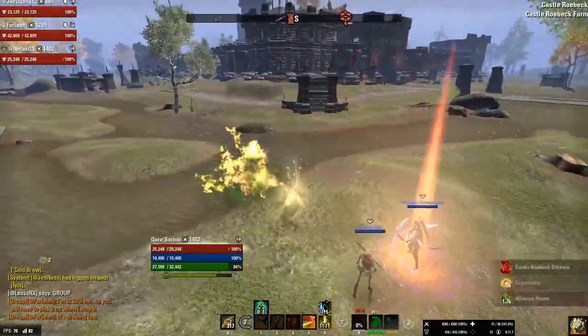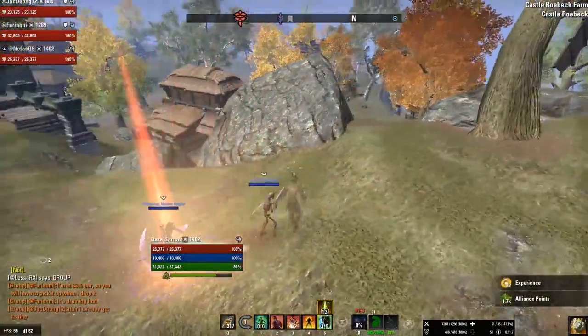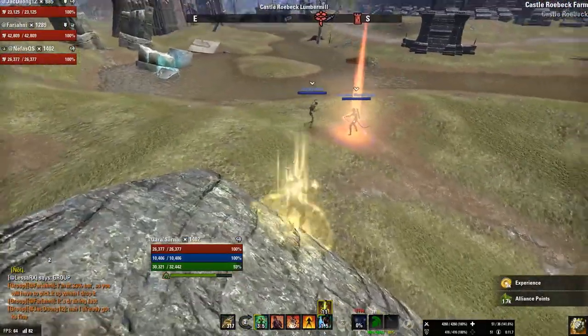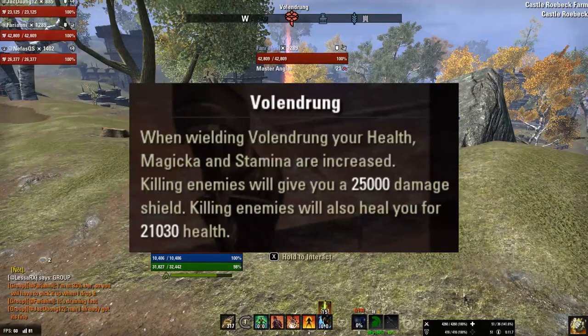You can also use the transitus shrines at your alliance-owned keeps and gates. However, you cannot heal yourself or even bar swap, as you only have access to the artifact abilities.